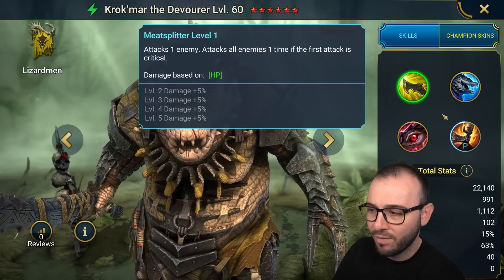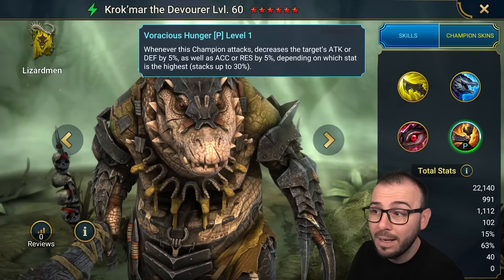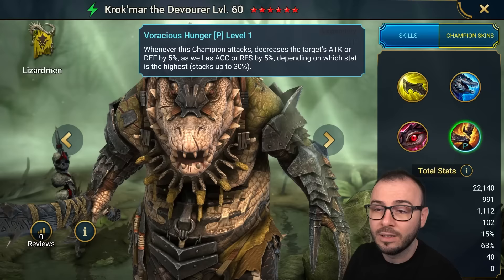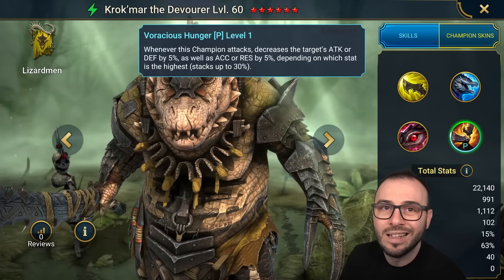And the passive: whenever this champion attacks, it decreases the target's attack or defense by 5%, as well as accuracy or resistance by 5%, depending on which stat is highest, stacking up to 30. So let's just say he's attacking Harima — he's gonna decrease her defense. Let's just say he's attacking Duchess — again, Duchess will have more defense than attack, so he's gonna decrease the defense on that champion. Keep that in mind, that's how this champion will work. He is a pretty good affinity spirit champion.